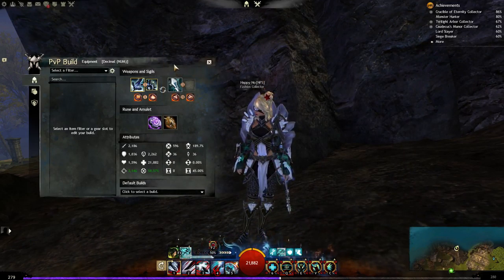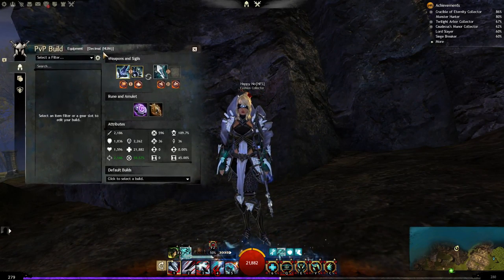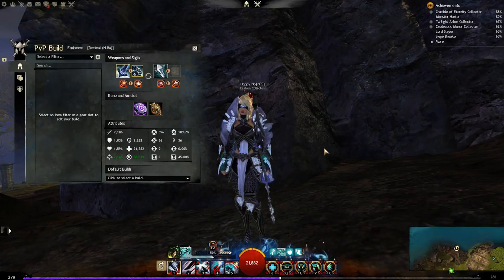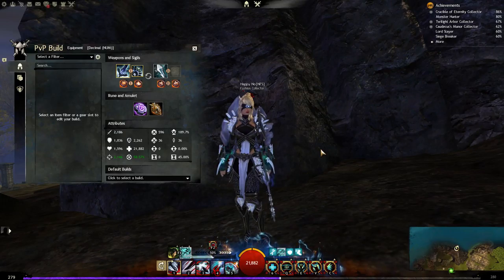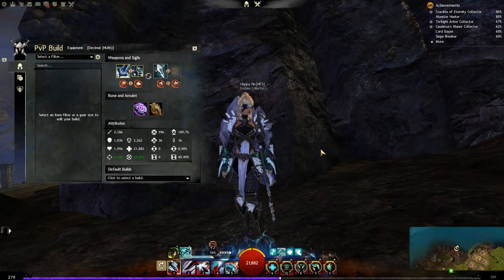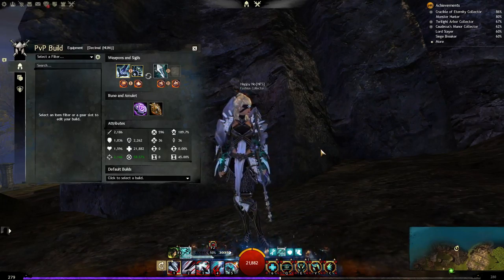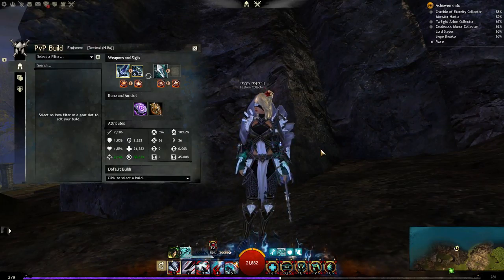I start with the Revenant because he's not played so much currently due to the meta. He's still pretty strong in my opinion, but people just don't like nerfs. The direct counter to the Revenant is currently the Thief with permanent blinds and interrupts. When you play the meta build without stability, you will get wrecked by any Thief.